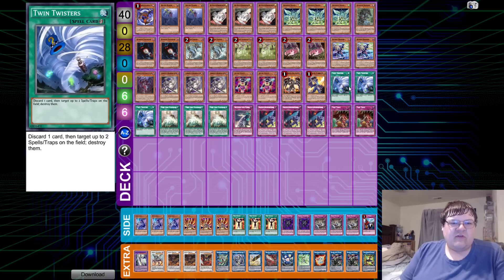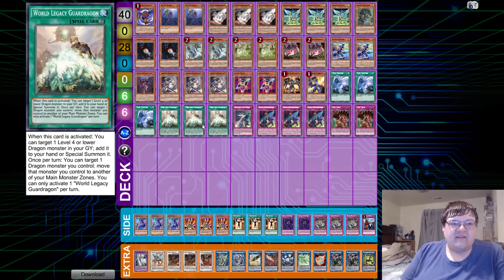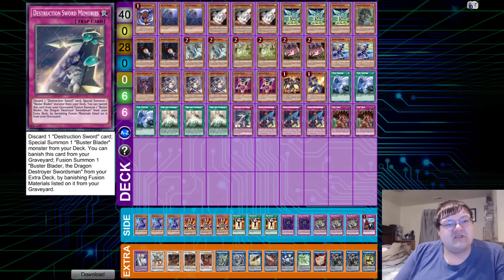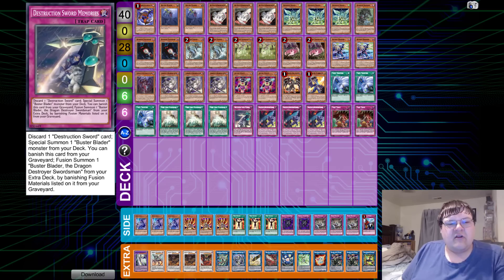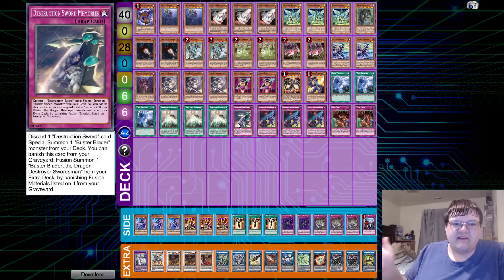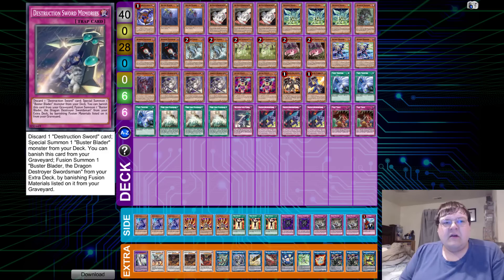In spells, we have triple copies of Twin Twisters and triple copies of World Legacy Guard Dragon. Being able to move through the full Guard Dragon combo and revivability is great. We have one copy of Destruction Sword Memory — you discard one Destruction Sword card and summon a Busterblader from your deck. Then you can banish this from your graveyard to Fusion Summon a Busterblader from your extra deck by banishing Fusion Materials from your graveyard. As long as you see that Busterblader, you can just combo set up with Sword of Memories.